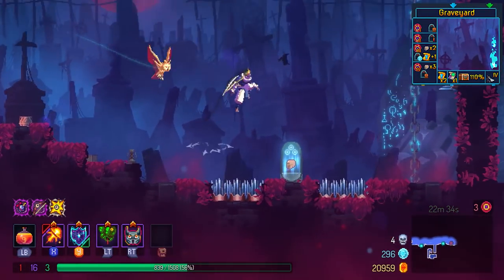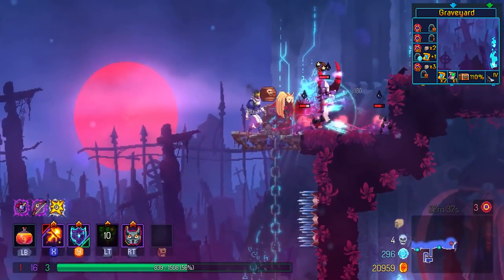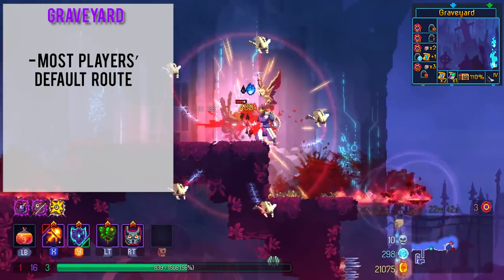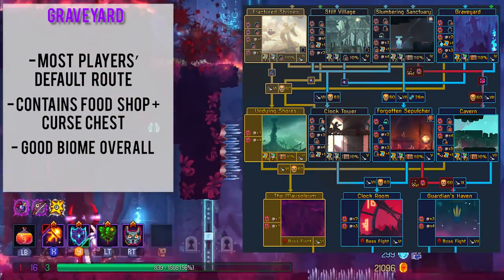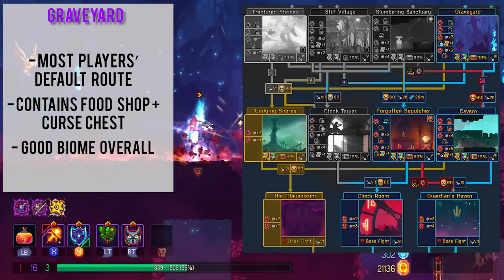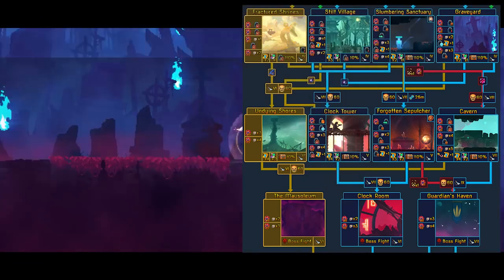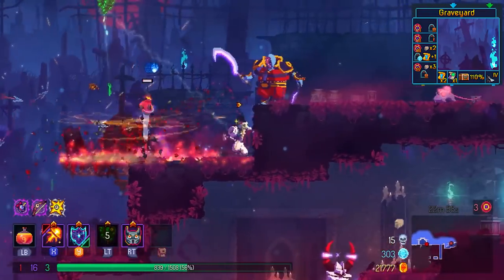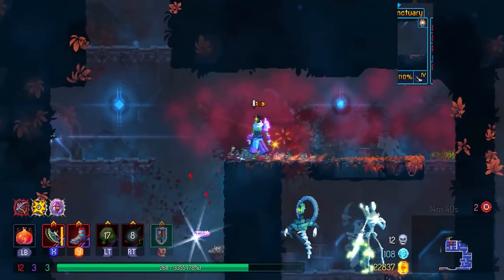Next up, the Graveyard. I think the Graveyard is probably most people's favorite biome at this level of the game — it's just a well-rounded biome in general. There is a curse chest, a food shop, and it leads to all three bosses. This is my personal default route, so most of the time I will try to go to Graveyard if I can. The curse is easier to lift here because there are a lot of rats and bats flying around — a lot of small squishy enemies. Graveyard leads to Caverns, Undying Shores, and Forgotten Sepulchre.